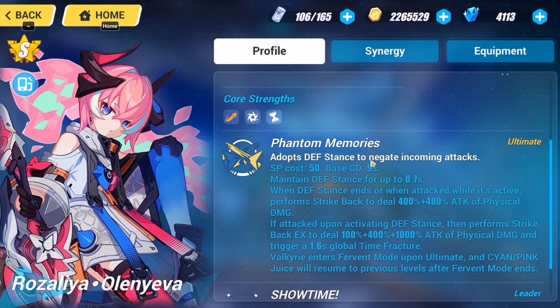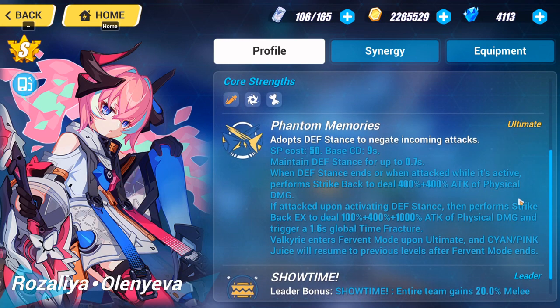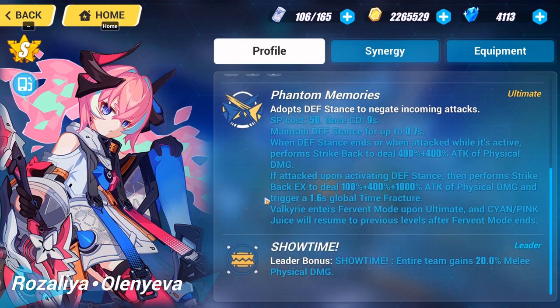Looking at her ultimate, she does an ultimate similar to Lilia — she enters a stance, and when the opponent attacks the stance, she will deal massive damage and trigger her ultimate. In the fun stance when she's attacked, she'll perform a strike and deal 800 physical damage. When the stance is attacked she does additional physical damage plus a time fracture, which is pretty good.